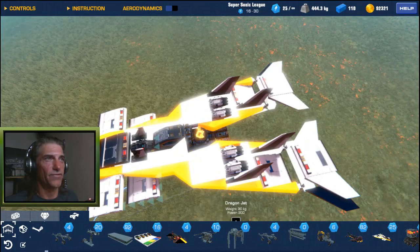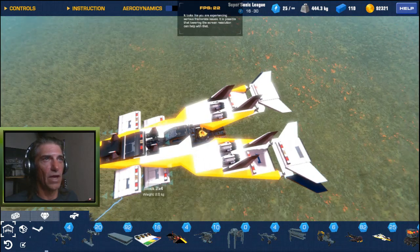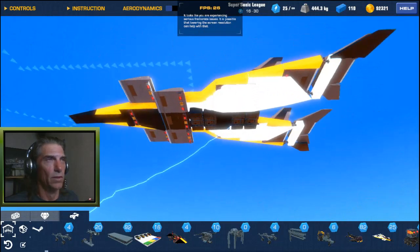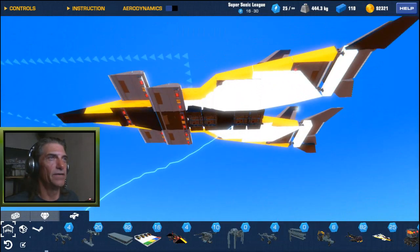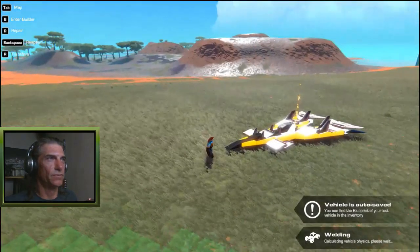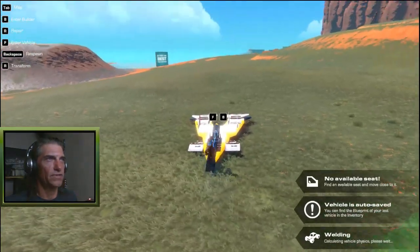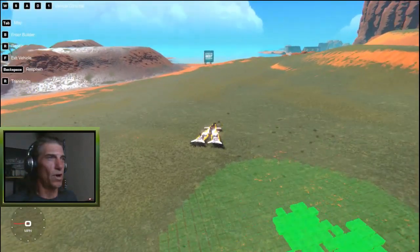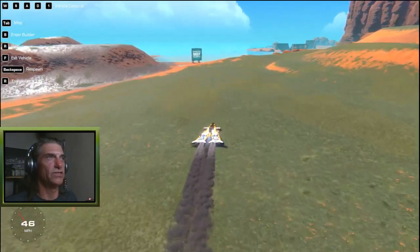We have stabilizers and thrusters on the back, a couple of single ones in the front, and some small ones in the belly. Let's have a look and see what she does — build it into the world, face it that way, hit number one, and just WASD steering.